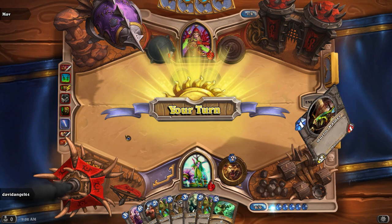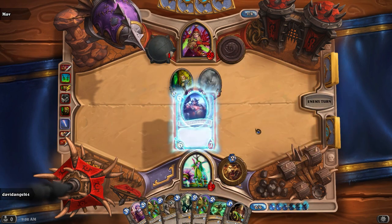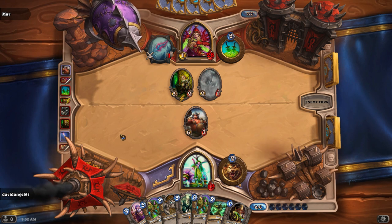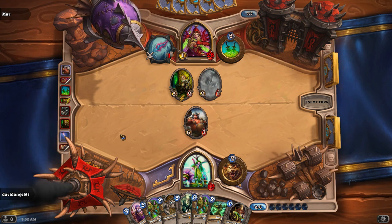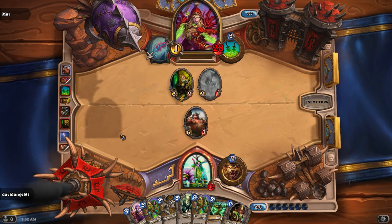I think the Ogre is the best bet. Let him come out — let my opponent decide how he wants to deal with a 6/7 minion. He can assassinate it, he can sap it, he can throw a bunch of minions at it. Either way, I use up one of his valuable cards by playing the Ogre. So many options, unless he's going to just try and rush me down.